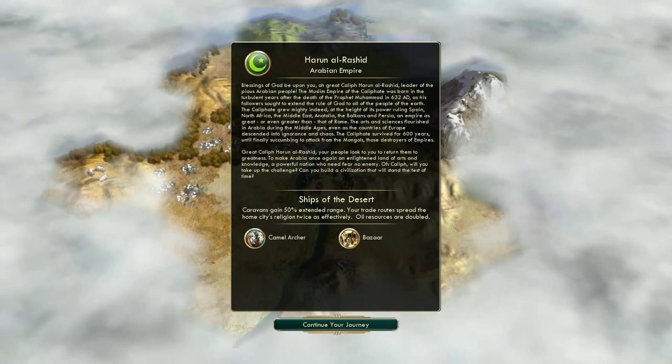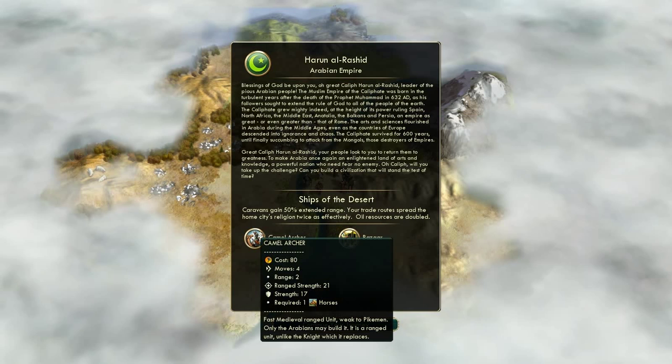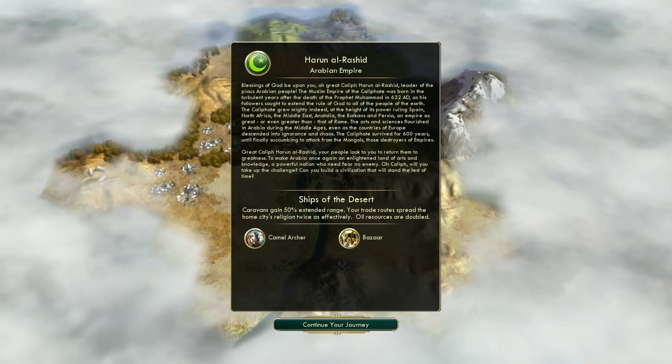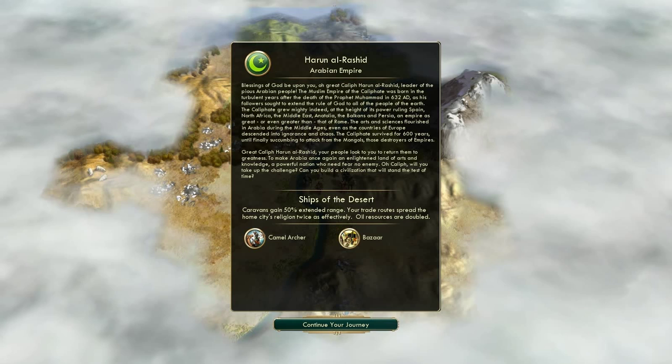The Arabian Empire are really powerful — they get a lot of gold, they have one of the best unique buildings in the game in the bazaar, which gives you tons of free copies of luxuries that you can trade. They also have camel archers which can really win you games if used correctly. The difficulty I'm playing on is Immortal, so it's one step below Deity. I am not quite on Marbasir level, so I can't attempt a Deity game just yet.